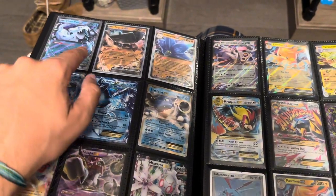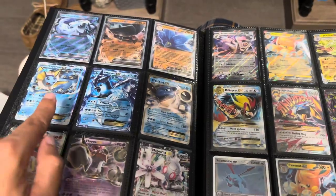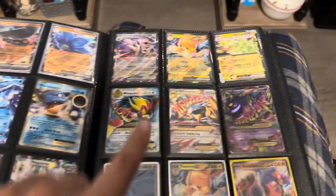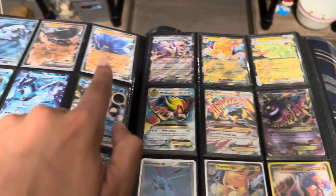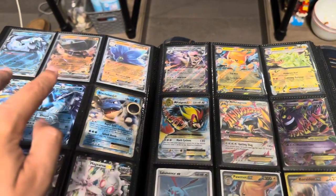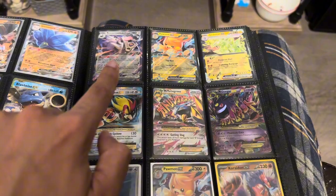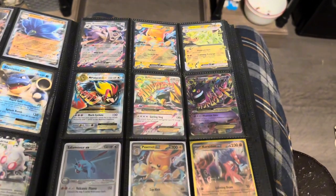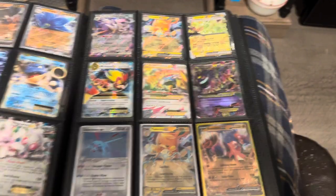Then we got EXs — old ones, new ones, whatever. We got Chien-Pao, Ting-Lu, Glimmora, Vaporeon, Articuno, Blastoise, Hawlucha, Hoopa, Magearna. Then some from Obsidian Flames — this one's from Obsidian Flames, these two are from Paldea, and then Roaring Moon and Tyranitar — all Obsidian Flames.